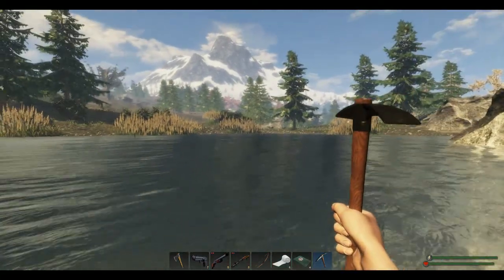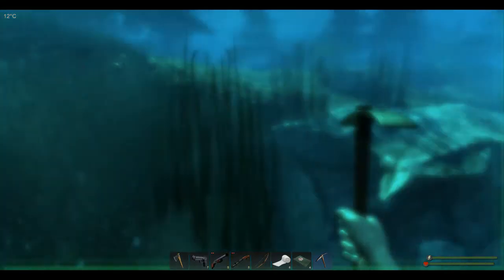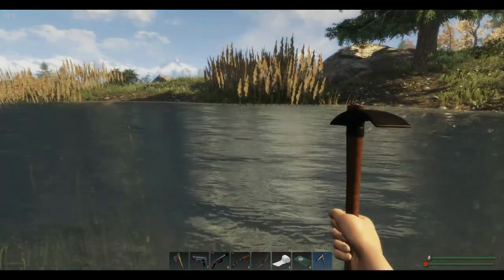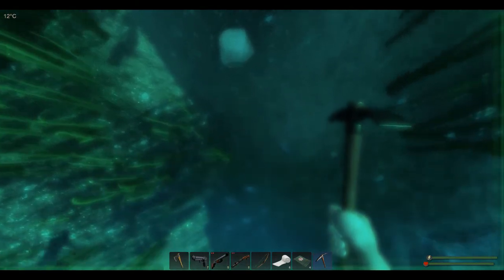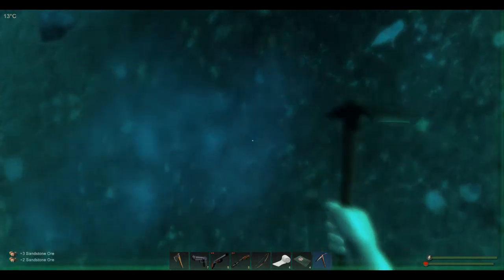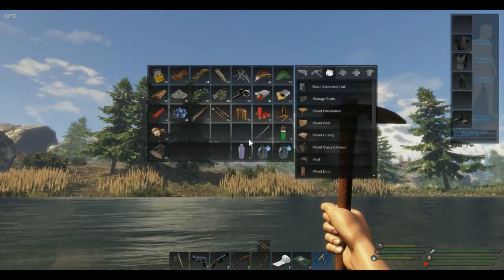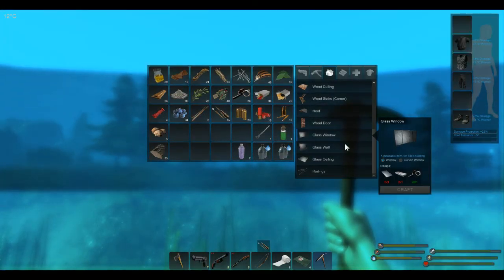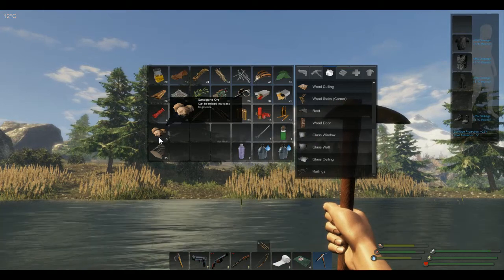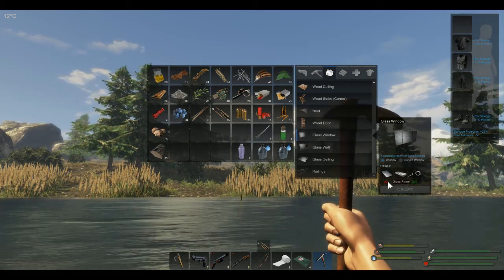To make windows, go to your nearest pond and look for sandstone ore. You have to chop it five times just like any ore. Then take it home and smelt it into fragments. You need to make a metal ingot on the workbench, then click craft to make a window under housing. You need a metal ingot and three glass panels — four ore makes four fragments, which makes one window.